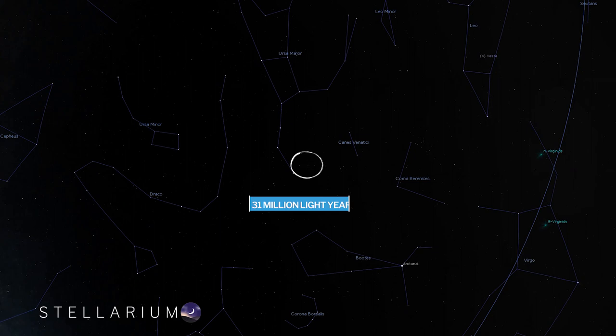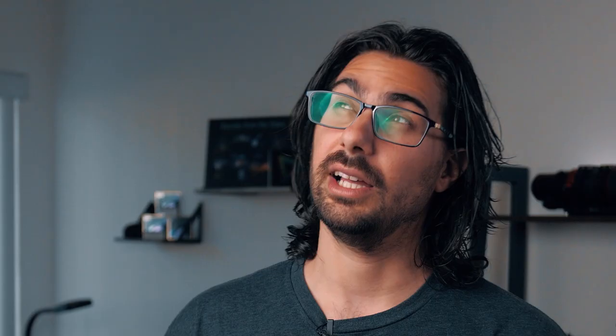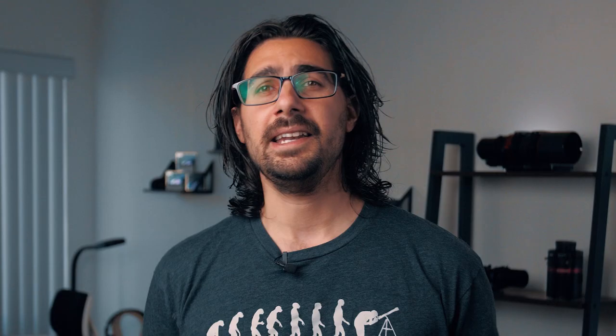At number three, we have M51, the Whirlpool Galaxy, located about 31 million light years from Earth in the constellation of Canes Venatici. This incredible target is actually two separate galaxies interacting with each other — events like this take billions of years to complete. You can capture this one best in broadband at a focal length of about 1200 to 2000 millimeters.